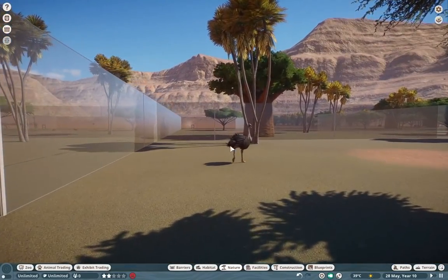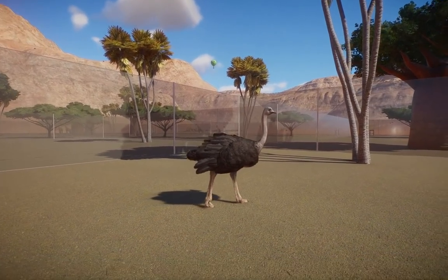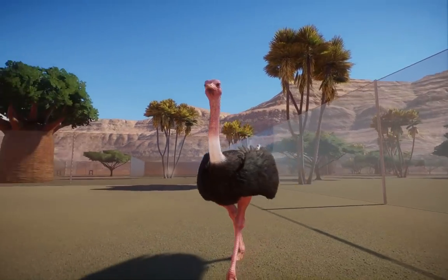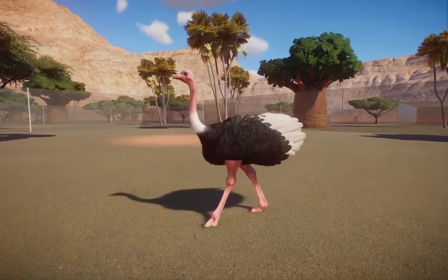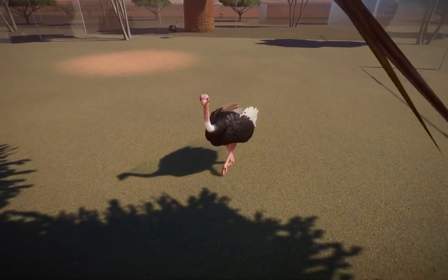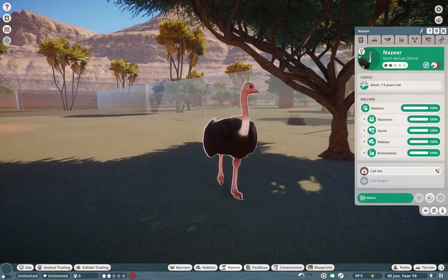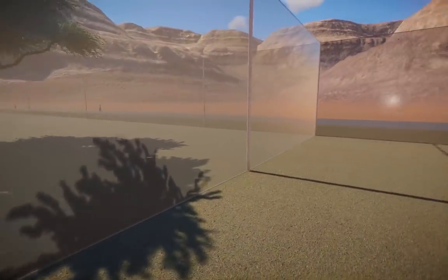Moving on from there, we have the North African ostrich — we just covered these guys this week. They are distinct from the common ostrich in that the females are a lot more gray and the males have beautiful bright colorations. I was so happy to have these included in the pack, even though Nick isn't the biggest fan of retextures and subspecies, but they are visually distinct enough to be allowable.